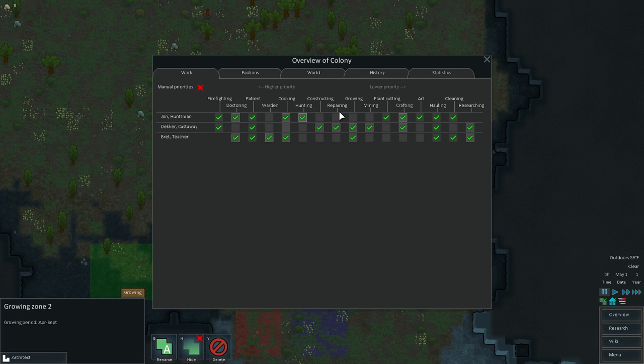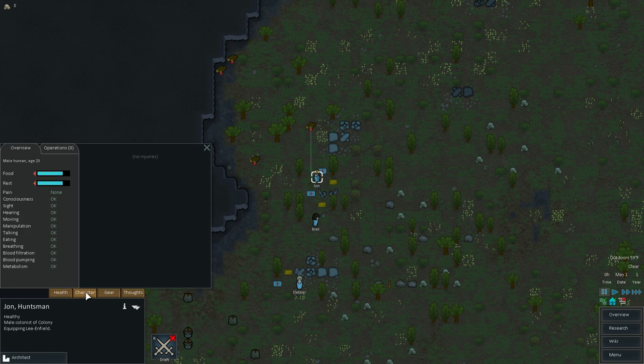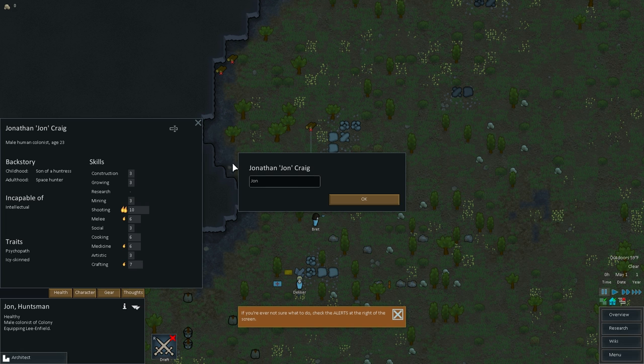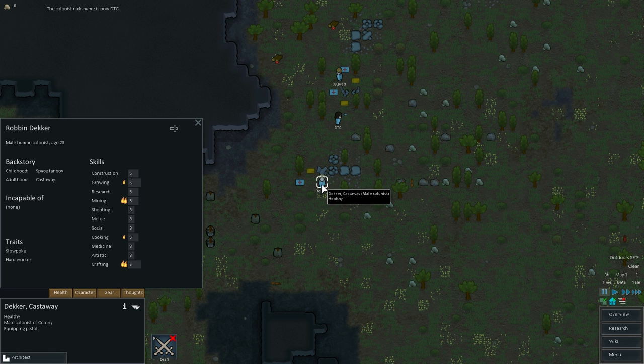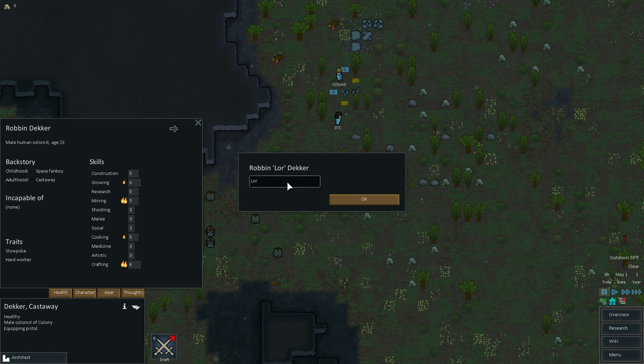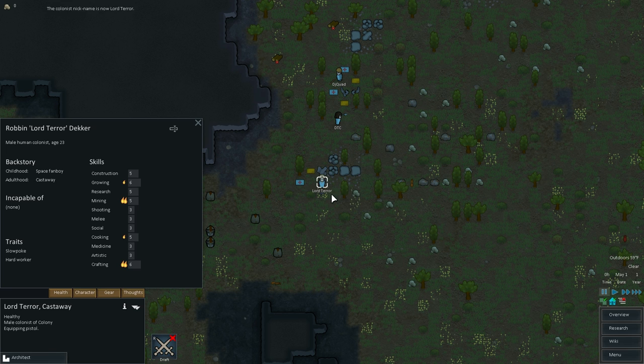We need to take a look at the overview of our priority list for our guys. Right here we have John, Decker, and Brett. Actually, those aren't terrible names. Maybe I won't rename them. I'll probably rename them at some point. Let's see — we'll name John DJ Quad. And we'll make Brett DTC. And we'll make Decker Lord Terror. These are all mods on my stream, by the way.